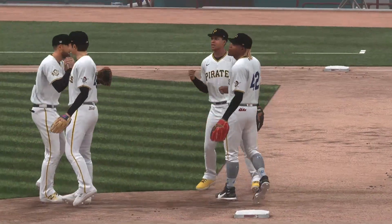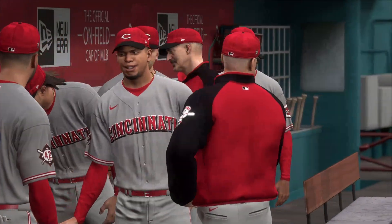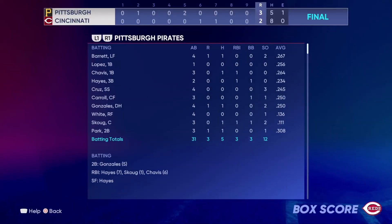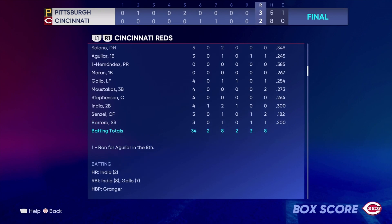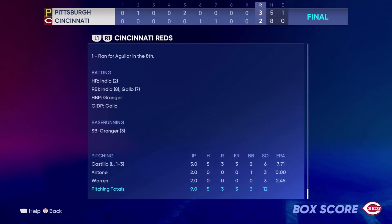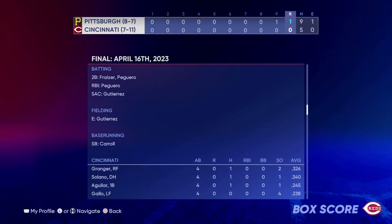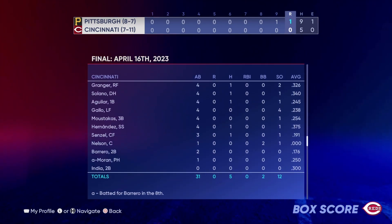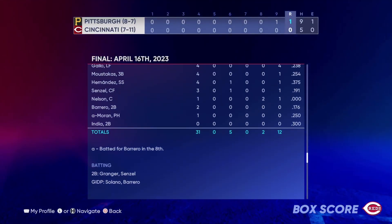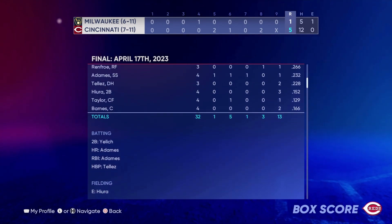Three to two series loss to Pittsburgh. It's crazy — we put up tons of runs in the first two games, then the one game we actually have the pitching, we can't get offense. Castiglione did a great job in his starting role; India hit his second home run, five innings three earned runs. Then Game 4 we lose one to nothing with only five hits. Tyler Mahle has been doing a great job this season putting together good pitching performances, but we just can't seem to put it all together on the same day.